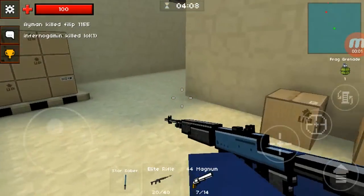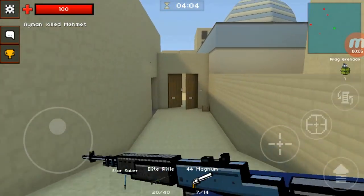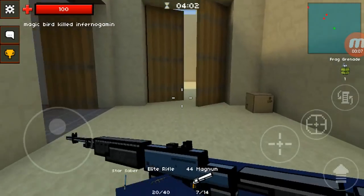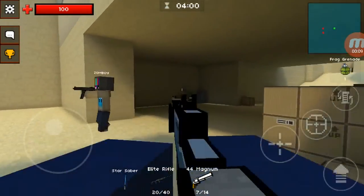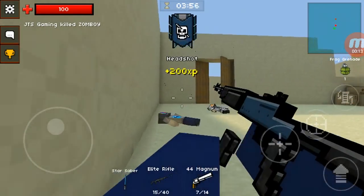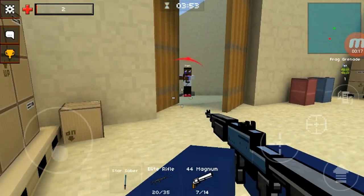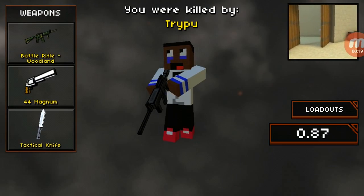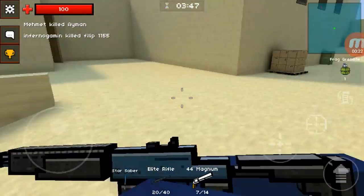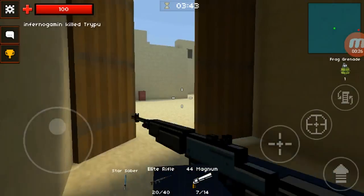What's up guys, I'm JTS Gaming, back with another Pixel Strike 3D weapon review. Today's weapon review, as you can see from the title, is on the elite rifle equipped with the Peacekeeper skin. It's a pretty solid gun — out of 10 I'd probably give it a 7.8 to an 8.2, so I'll just say 8 out of 10.